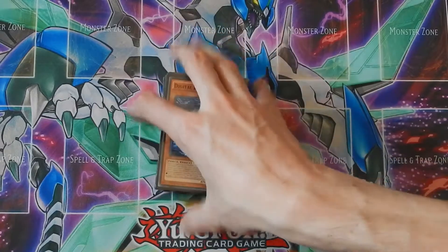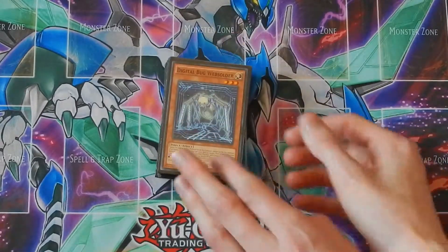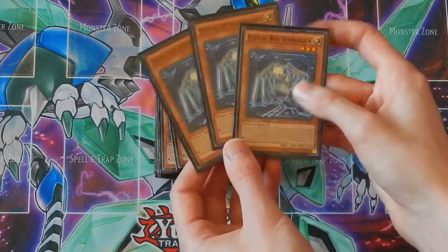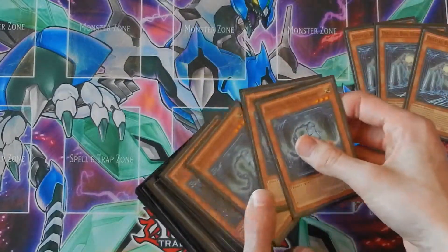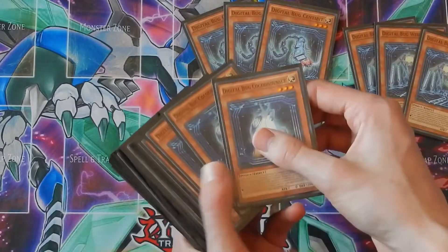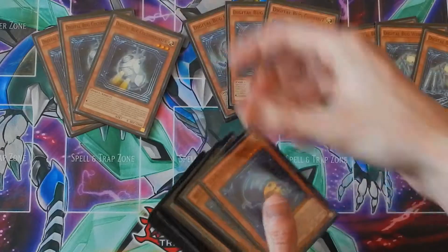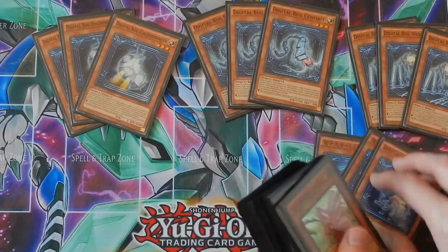For monsters, we have Digital Bug Web Soldier — three copies of Digital Bug Web Soldier, three copies of Digital Bug Centibit, three copies of Digital Bug Cocoon Denser, and three copies of Digital Bug Ladybug.